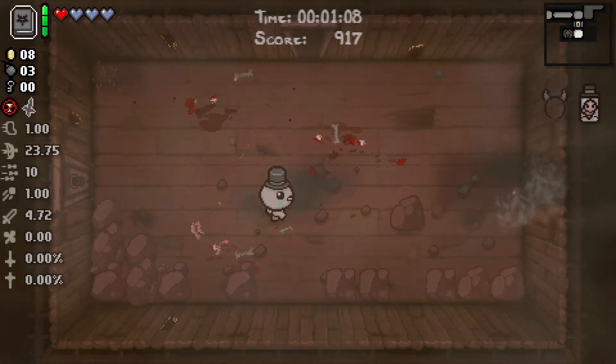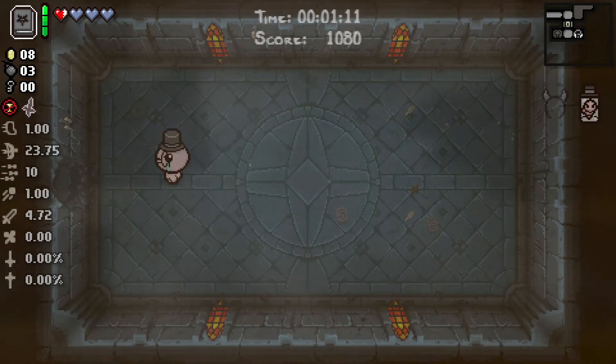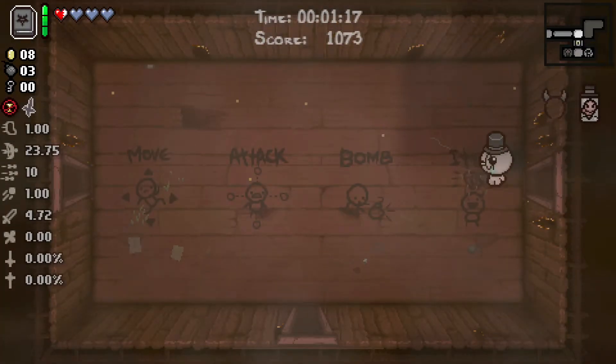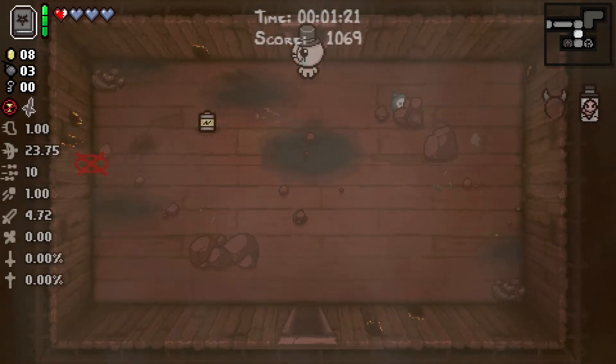Bombs are not going to be an issue. Finding secret rooms, super secret rooms — yeah, if you have infinite bombs you can definitely find them, no problem. I'm going to go into the shop; it's a little bit too early because I don't have that much money. I have a Soul Heart so I'll be fine.